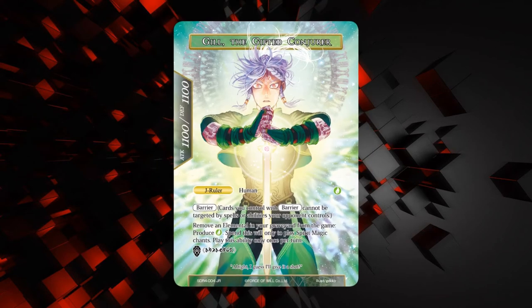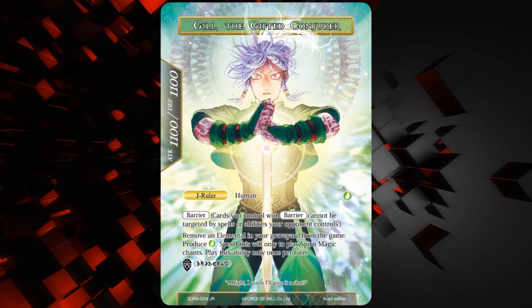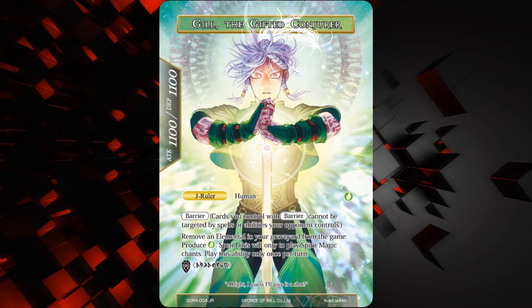Let's talk about the J-Ruler: it's Gil the Gifted Conjurer, he's a 1100/1100, he's a J-Ruler human, he has just straight up barrier, which is really sweet — that's actually really good. 1100/1100 with barrier, pretty good. It says: remove an elemental from your graveyard from the game, produce one wind, spend this will only to play spirit magic chants, play only once per turn — same thing as the other side. He also has the wingdings. Basically he does the same thing as the other side, except on this side he's 1100/1100 with barrier.